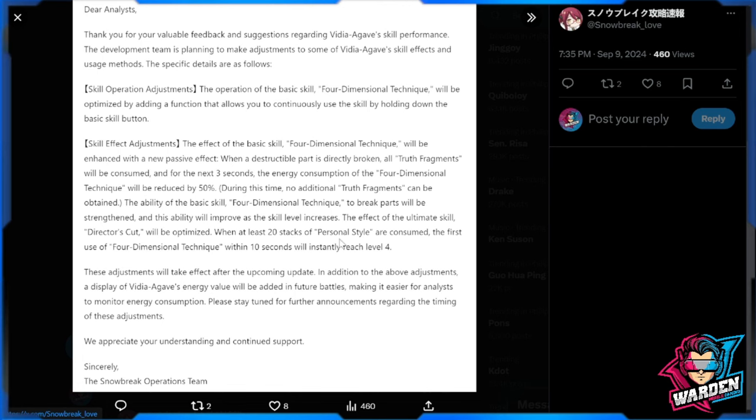I need your input on the effect of the ultimate skill Director's Cut — I think this effect is already existing. Please check this out because I might be wrong. Compare the existing skill versus this new one: when at least 20 stacks of Personal Style are consumed, the first use of Four Dimensional Technique within 10 seconds will instantly reach level four. This could really change in the actual update. Comment down below, take care, stay safe — this is the Warden and I'm out.